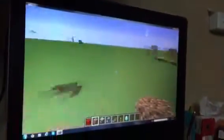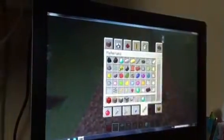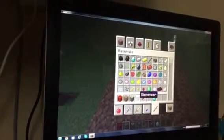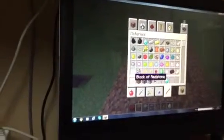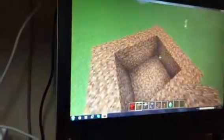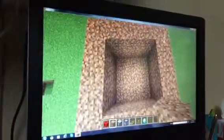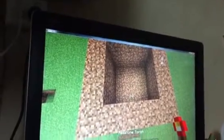I wanted to make a video on a little trick — how to make a lucky box. The ingredients are: redstone torch, redstone repeater, dispenser, sticky piston, dirt, and a block of redstone. The diamond is not needed — I'm just holding it.